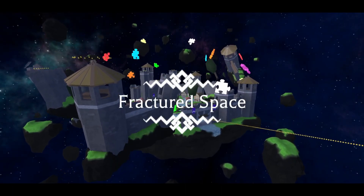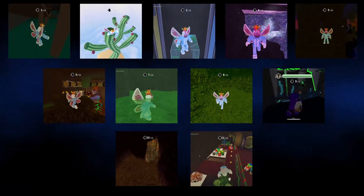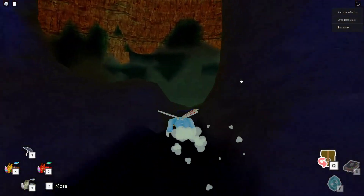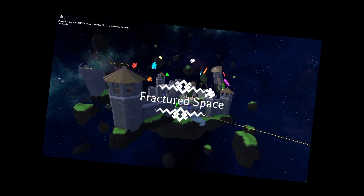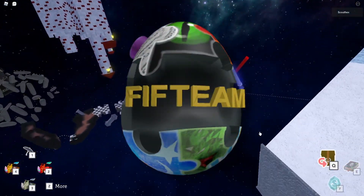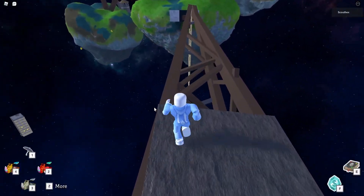Apparently there's a sixth world: Fractured Space. To access it, you first need to defeat Amor, then collect 15 puzzle pieces across all the worlds. Most puzzle pieces just involve going to a specific location, which is kind of boring. Once you collect them all, you can enter the world. It's basically a collection of unused assets from this egg hunt. The whole world is an obstacle course to get the 15 Egg, which looks pretty nice. It was actually kind of sad to play since it's the true end of the egg hunt, but the world is really good and the music is amazing.